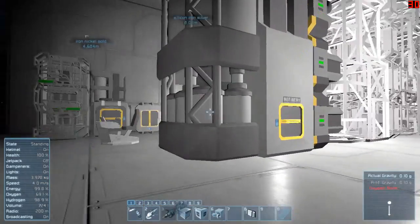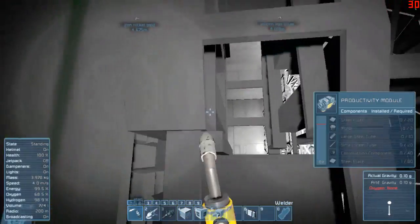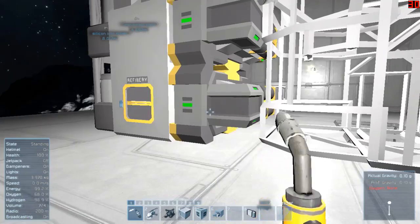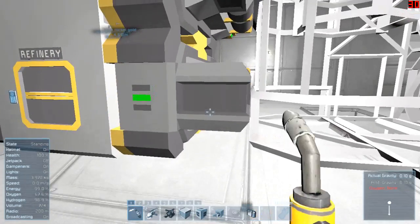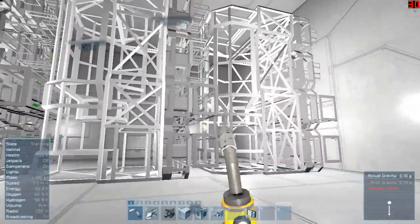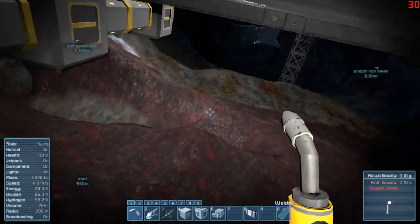Also made a change over here to the assembler - added a couple of modules to that. We have two productivity modules on there. The refineries each have two productivity modules and two effectiveness modules. The productivity modules make the thing work faster and the effectiveness modules mean that I get more ingots per unit. The new refineries are set up to have those modules as well.